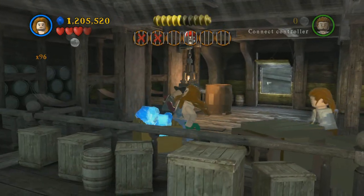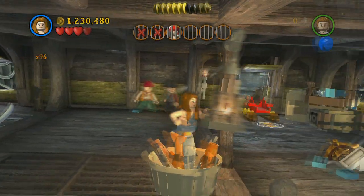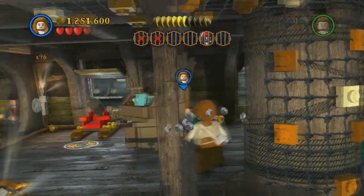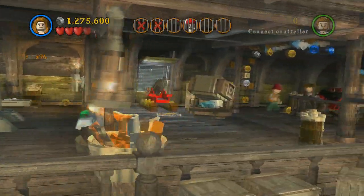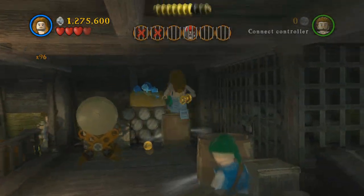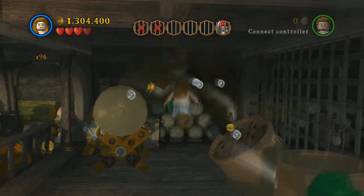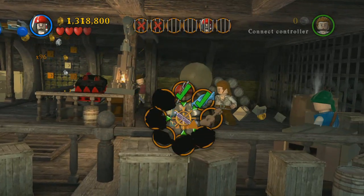When you get down to the bottom part, you're going to switch to a character that can scream and break glass. There are three of those glass boxes in this area — five total — and the first three are up on this level. Once you get all three of those, after I accidentally grab a barrel, you're going to switch out to Jack Sparrow.